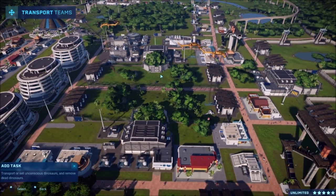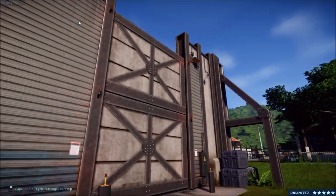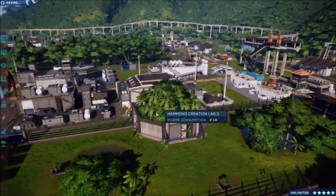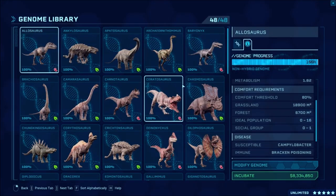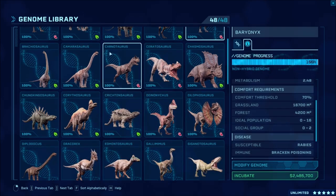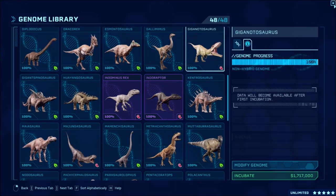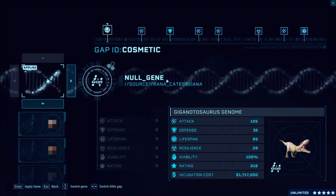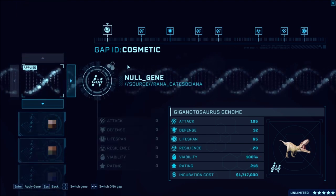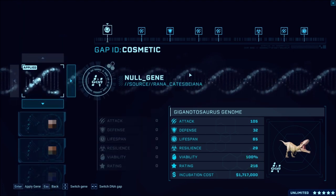We'll move the Spinos as well. I think I'll put the Dionychus in here - I already have the Dilophosaurus in here. I want to find like a smaller one-dinosaur option to put in with them, but if not I can always move them somewhere else. The T-Rex is being lifted off, so we can now release the Allosaurus.